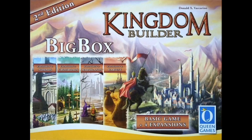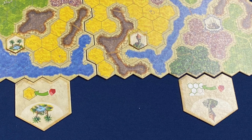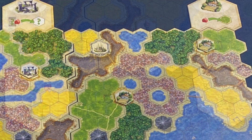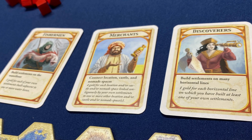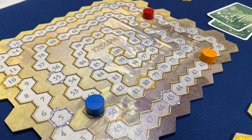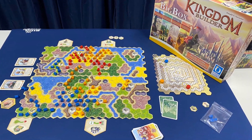Next up is Kingdom Builder, and I actually have the second edition big box because I wanted to have all of the expansions. This is a game that I've recently taught my local group, and they really enjoyed it. It's one of those simple rule sets, but it has a lot of different things that expand the game. You have little tokens that you put out on the board that allow you to move or add houses. There is also a plethora of goal cards that let you score points for various things, so it always keeps the game fresh. It's a game I recommend a lot because it's a simple rule set and it's been a lot of fun.